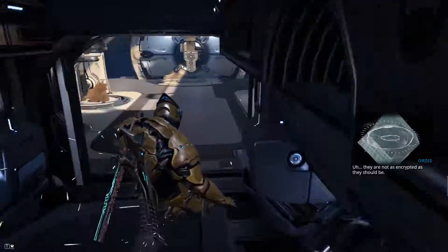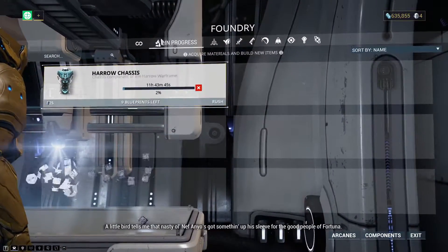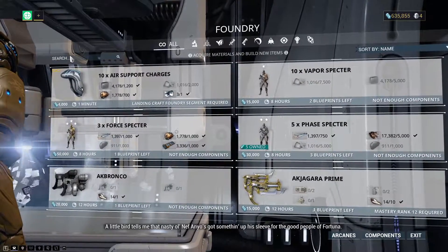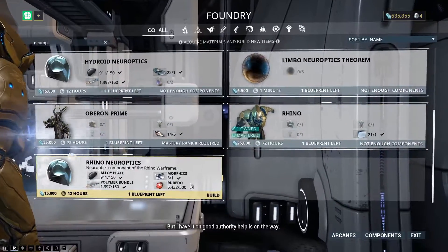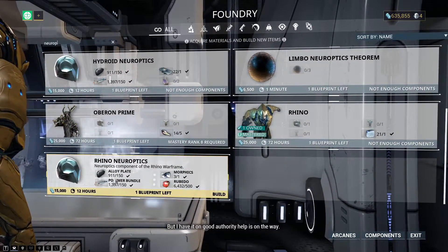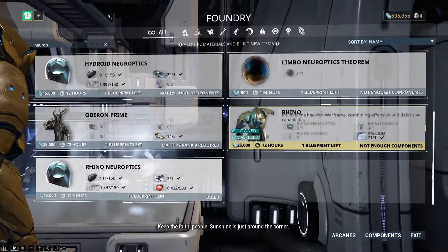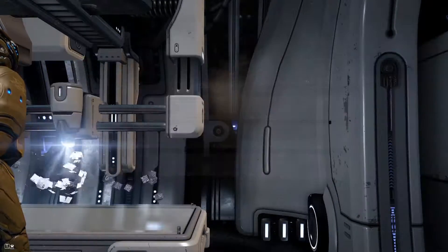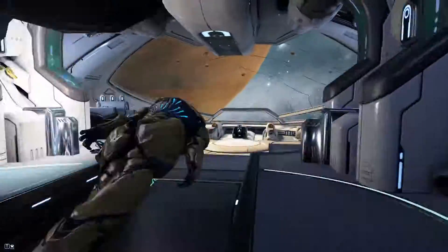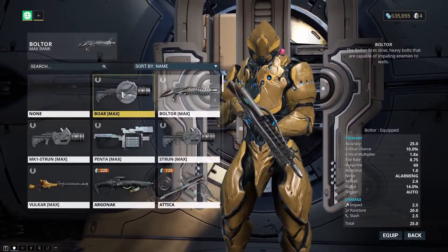The Jackal is one of the best early bosses to farm. I'll show you the Neuroptics — it's not hard to craft. Literally, the Neuroptics for Rhino needs Alloy Plates, 150. That's it. The hardest thing to get would be the one Morphic, which you can easily get as well. Just do that mission on Venus — it is Fossa. Keep doing Fossa and you'll easily get it.